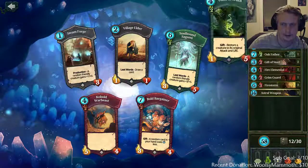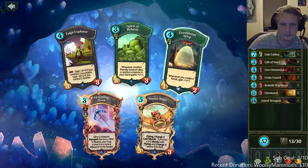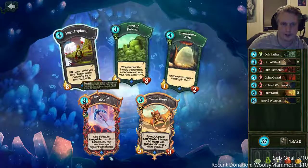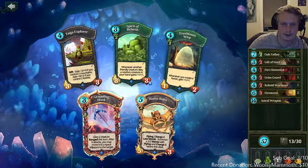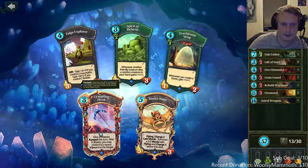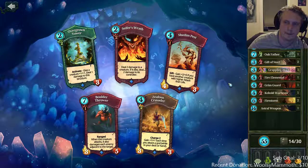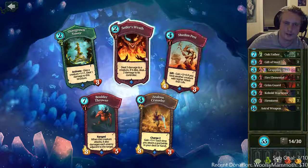I'm going to get warbeast here. Grappling hook is a really fun surprise card in Pandora especially, and it seems pretty good in this deck. Cypher wrath is always good to have some removal in any card game where you're drafting a deck, so cypher wrath is great.